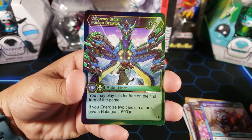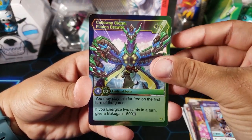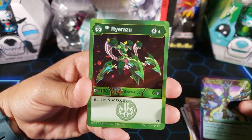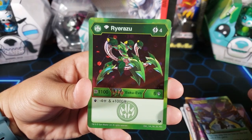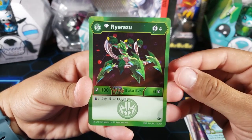Bakugan Elites are amazing and this one is definitely amazing. And then for the hex we have — look at that — a Diamond Rairozu. I wish we actually had the Bakugan itself because Rairozu is a cool Bakugan. I like that one. I wish we had the diamond version.